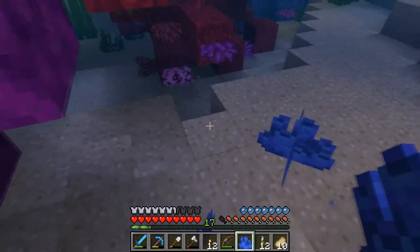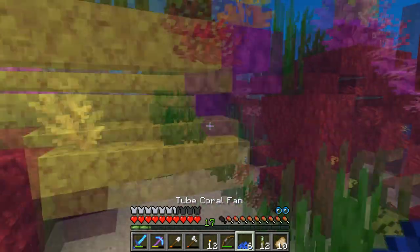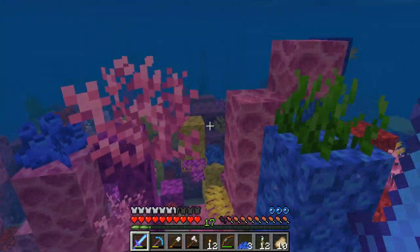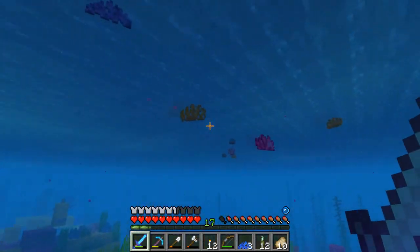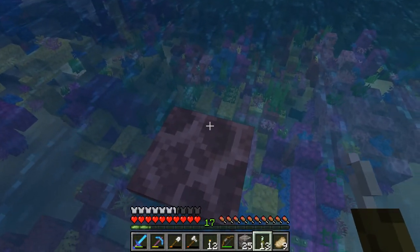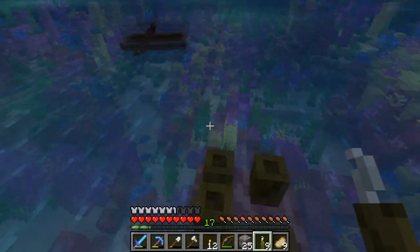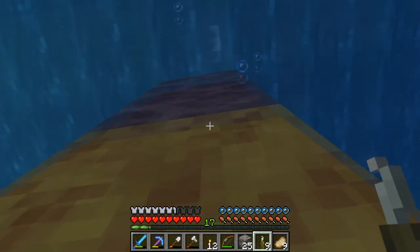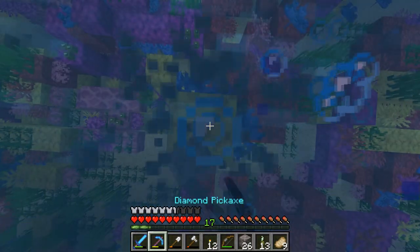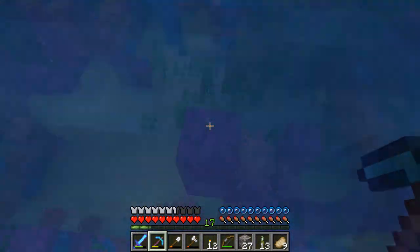I wish that coral was an actual thing you could place not necessarily only underwater. We should probably build an underwater base at some point. Another thing about the sea pickle - when you place it on dry land you get this weird little pickle without the tail on it, and it does not produce any light at all. It does kind of look like bamboo though, so if you were going for like a Japanese style with bamboo shoots, that would be some pretty cool design.